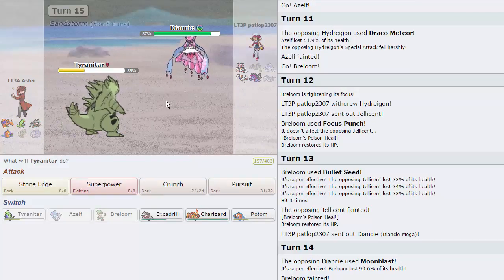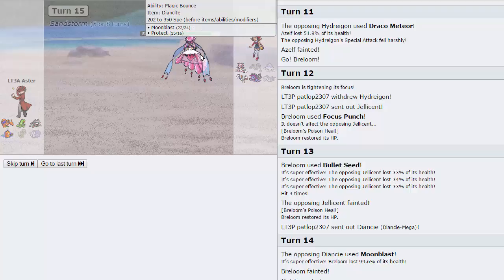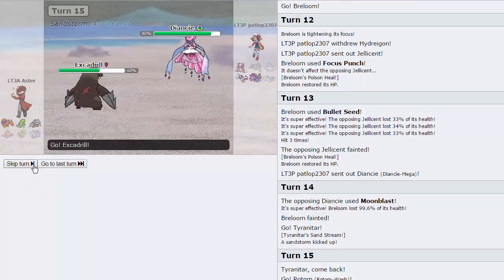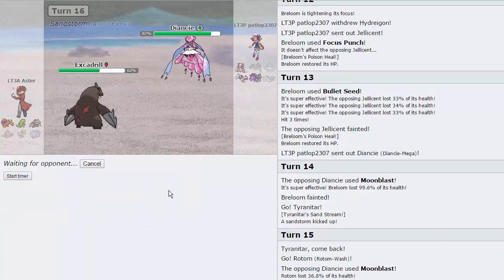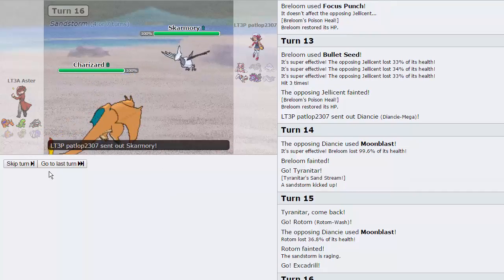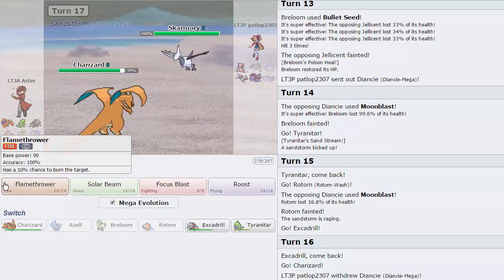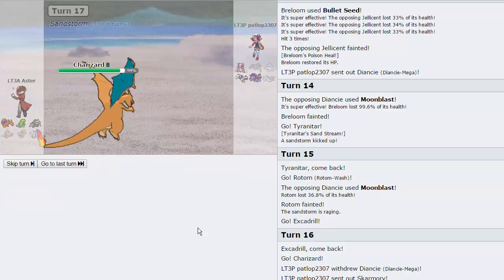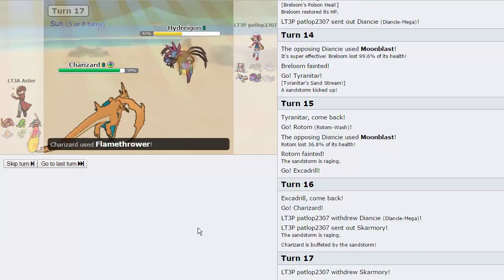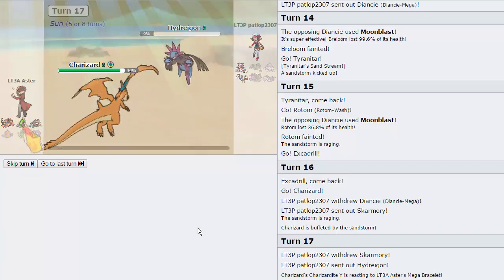Now we have to go into Tyranitar. I should have just sacced Tyranitar earlier, honestly, because now I'm going to have to sac it anyway. Alternatively, I could just sac Rotom here, which is good — so I'm going to do that instead. As he does go for the Moonblast, awesome. We're going to go into Driller. I actually have to double into my Charizard on the Skarmory, and then just fire off a Flamethrower. He should switch — yeah, he does. And we're just going to go for the Flamethrower right here. It should be able to knock out Hydreigon. We do knock out the Hydreigon, awesome.